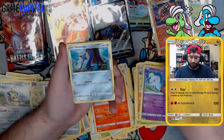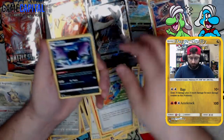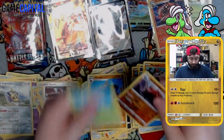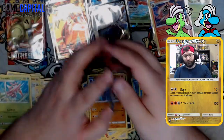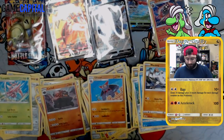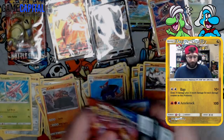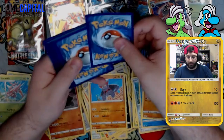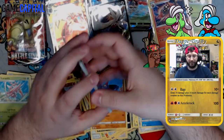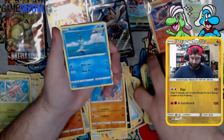Pack: Pachirisu, Chimecho, Honedge, Horsea, Mankey, Tool Jammer, Golbat, Gliscor, Corphish, and Lurantis. I said two more hits and we've got none — I'm worried. I think we need at least one more to make it fair box value. Last two packs always have the magic, right? Last packs magic — as in plural packs.